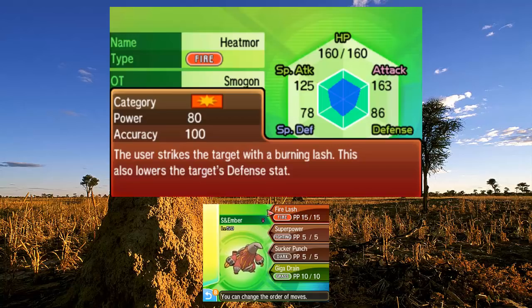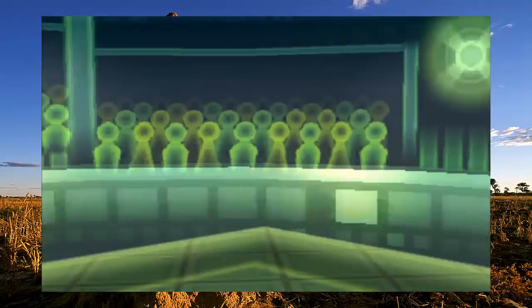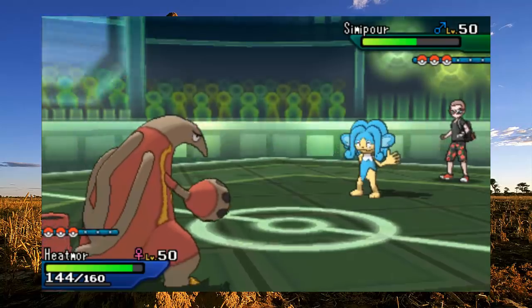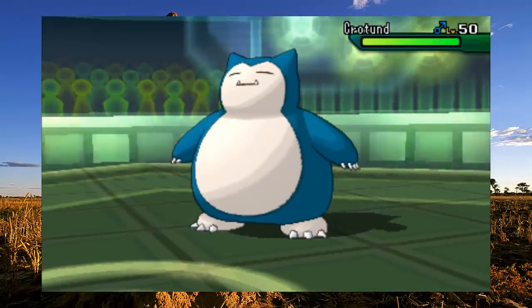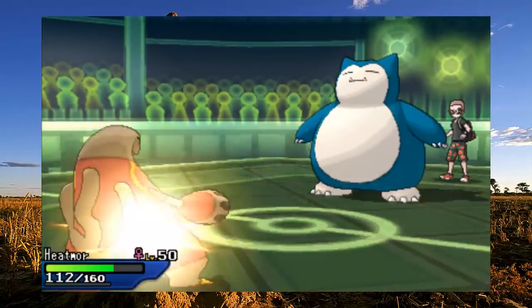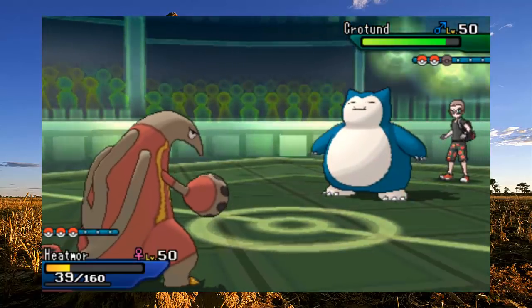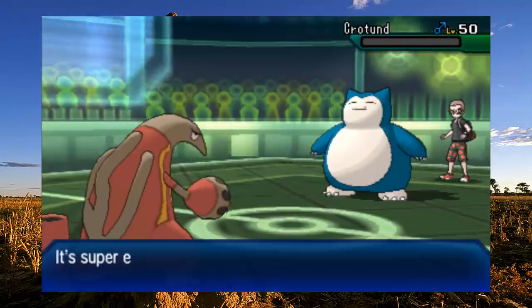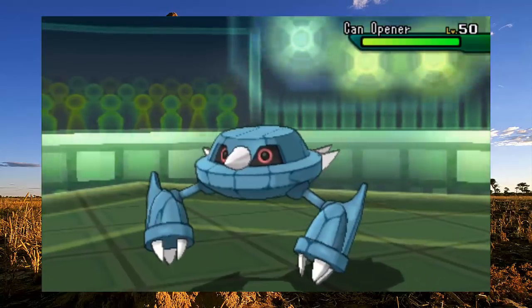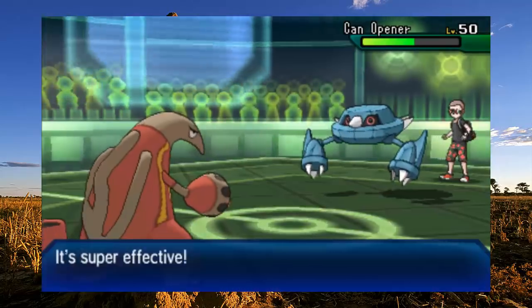A lot of the special Fire-type moves like Heatwave, Fire Blast, Inferno, and Overheat are all inaccurate, so it's nice to have a very accurate Fire-type move without any recoil. And it does have an added effect in that it reduces your opponent's Defense, which is so good. You can break down the opponent's walls that would potentially otherwise be able to take on Heatmaw. If they resist the Firelash, it doesn't matter because you still get the Defense drop, and you can go for one of your coverage moves like Superpower. This Pokemon can break through walls, and it can weaken faster things if they want to try to switch in — then pick them off with a Sucker Punch.